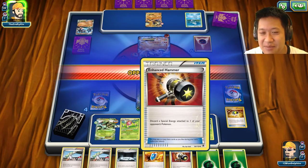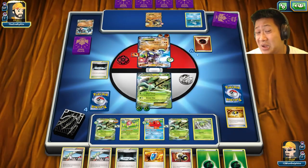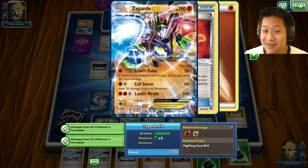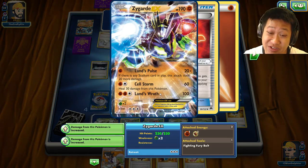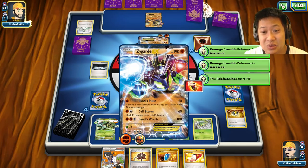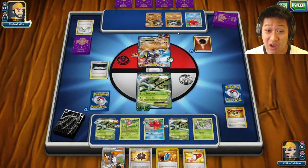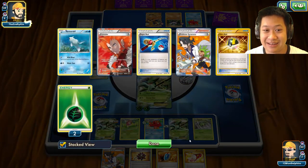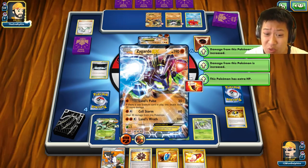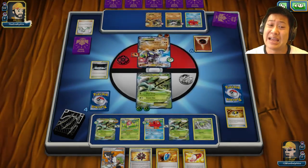Got the Enhanced Hammer — if Strong Energy comes out I can slow it down. Without it, Lance's Wrath does 100 damage, technically 120 — two-shot potential. I can still take three hits. He's at a severe disadvantage; Carbink is here though. I need Lysandre — actually it's right there. I need Lysandre to hit this Regirock, but Carbink is a threat I don't want to keep around. I'll risk it and go straight for the bench — I have Weakness on my side.